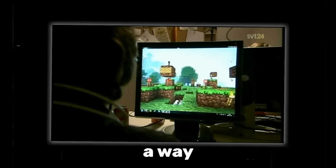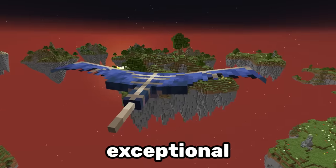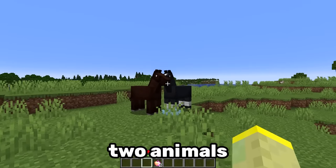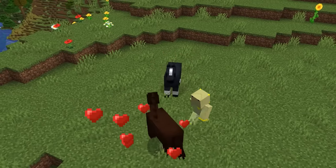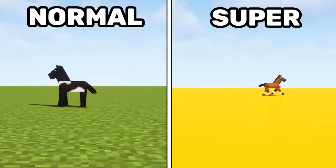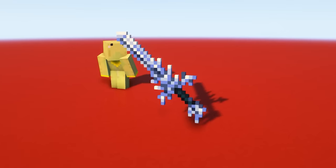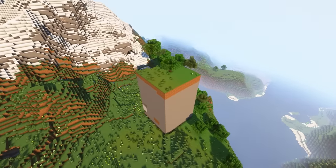Number 2. In the past there was a way to create super mobs with exceptional speed, strength, or jump height. This was achieved by splashing two animals with a potion right before breeding them. Once the baby was born it would have a permanent effect boost based on the potion you used. But this is nothing compared to the stuff later in the video.